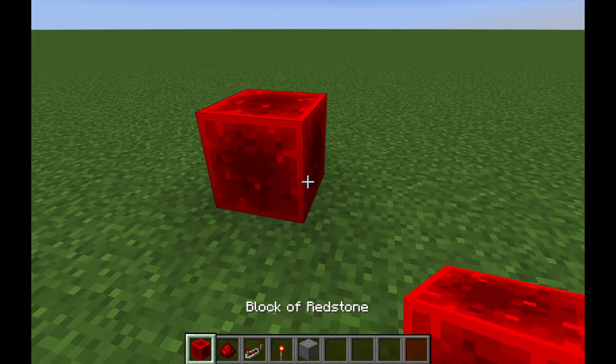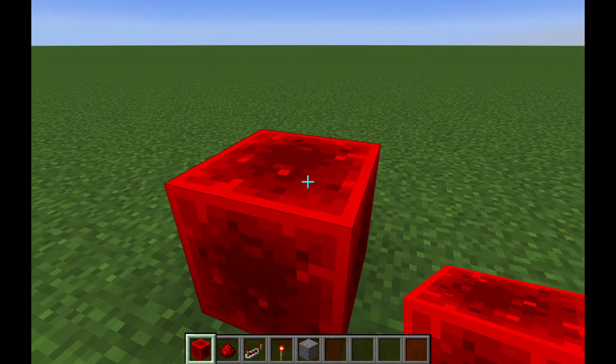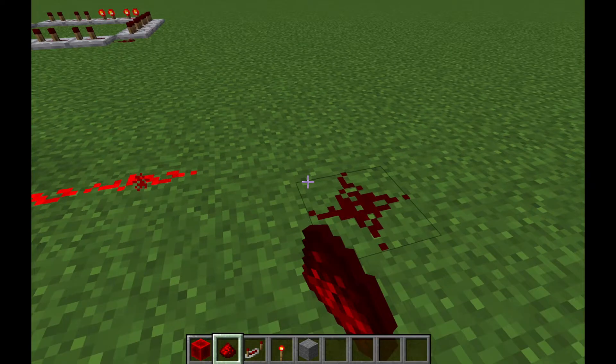Redstone blocks — your holy grail. These things constantly emit power. They emit power in any direction you want them to, at the same time.